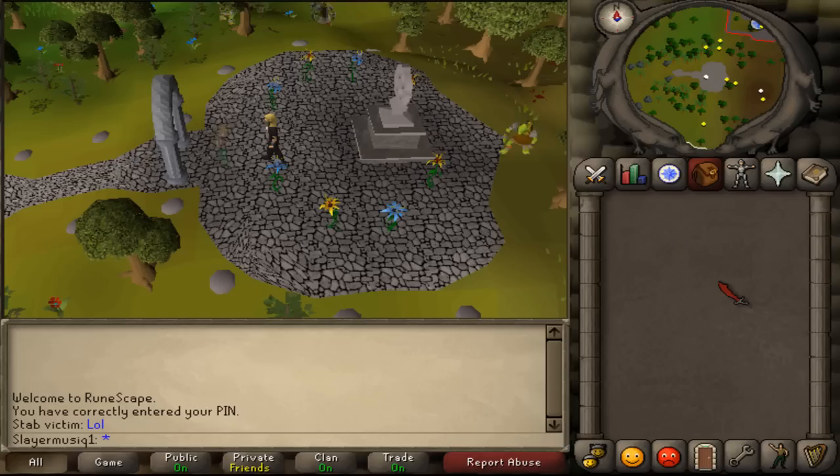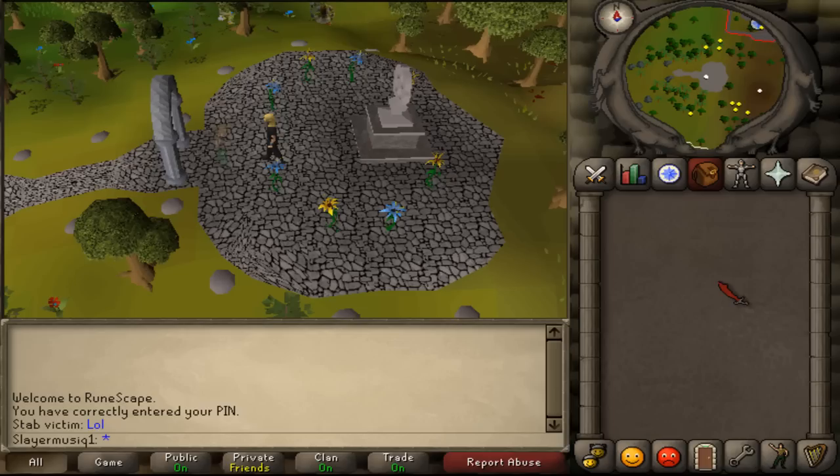Also there is a 1 in 3 chance that you will need a knife, and another 1 in 3 chance that you will need to have a friend to distract the aggressive earth warriors.